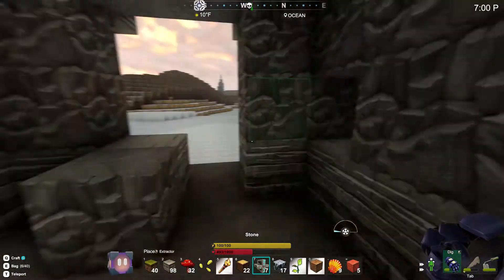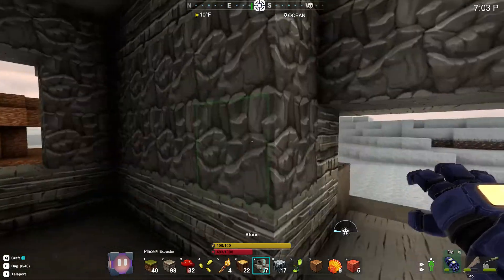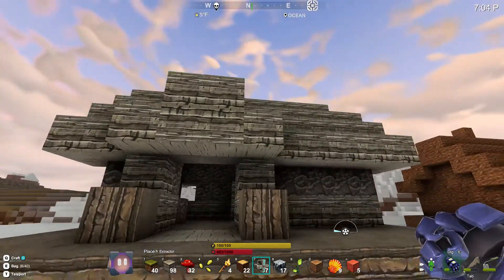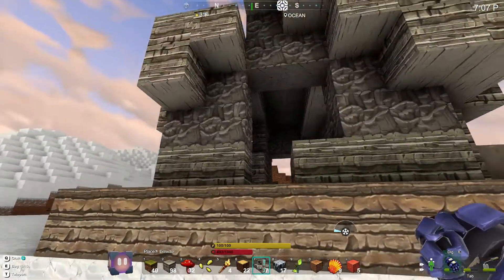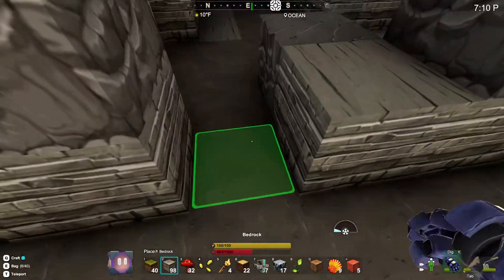In case you guys were wondering what this house is, pretty much I used a template to build this. It's a really kind of a cheap house. I was just kind of wanting to build it to see how good it looked, because honestly I was kind of thinking me and Grant were wanting to make our own base.